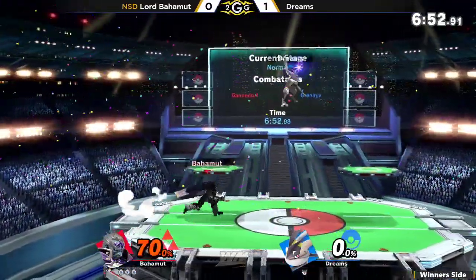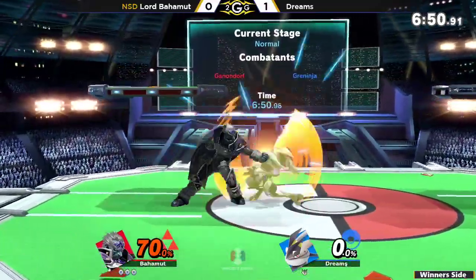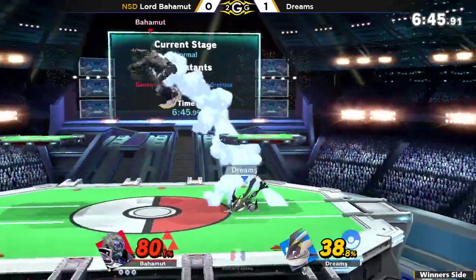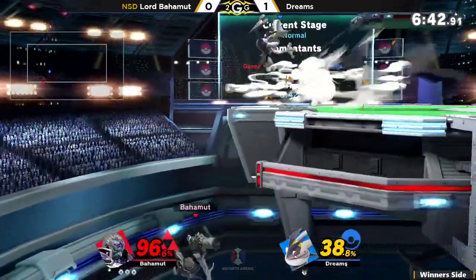He's just throwing out Nair all the time — and you just can't jump or neutral get up against that. Catches it with the down smash.